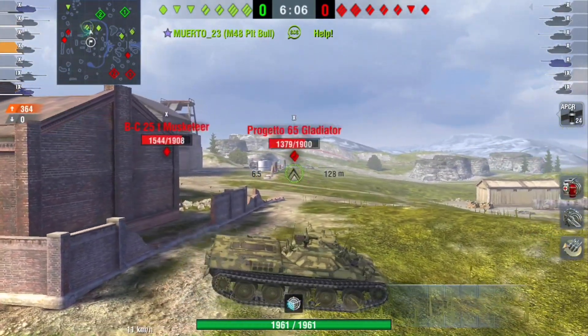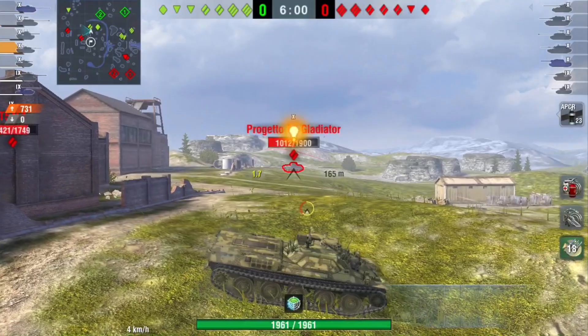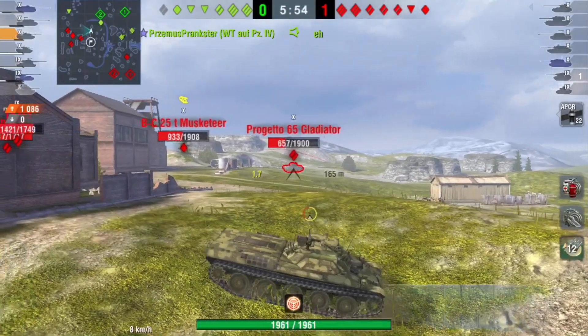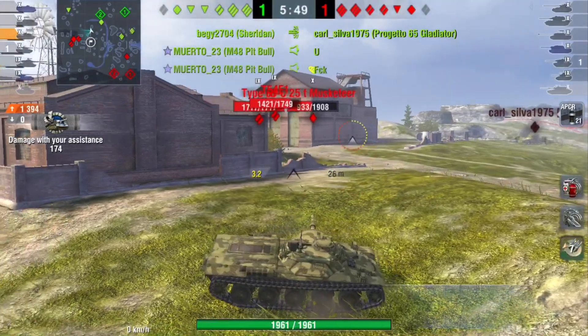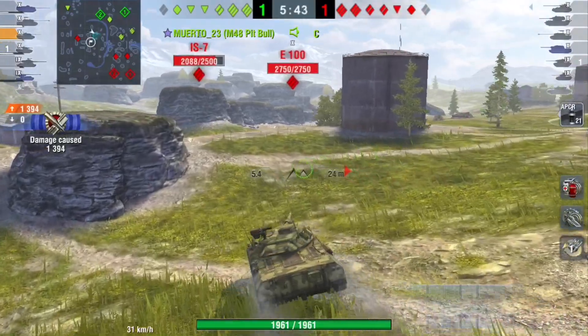Just imagine I would have been on the right here with three enemies rushing in — I would have maybe lost all my HP or half my HP before I could escape. So, as I noticed my team is also very passive here, I just decide to put in some crossfire and make sure the enemies don't push in.